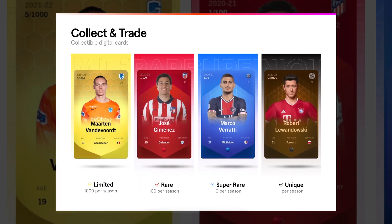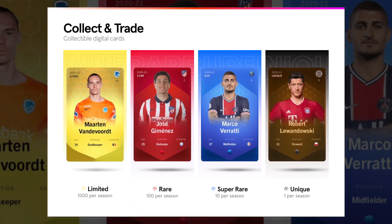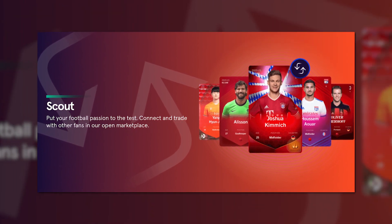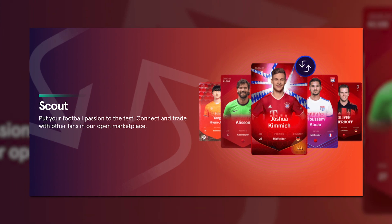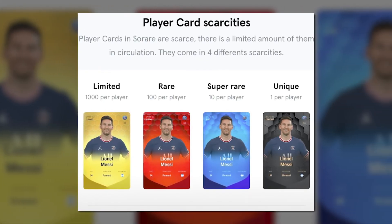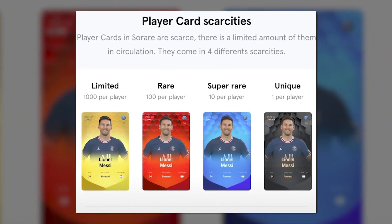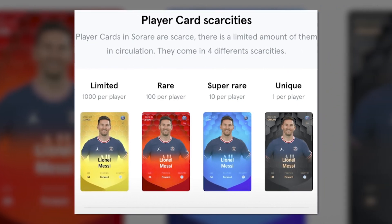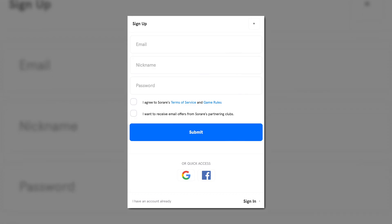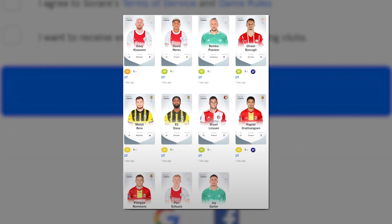So how does it work? Sorare has a limited amount of cards created per player, hence the name. These cards are issued as NFTs which are then used in the game to win prizes and trade with crypto. In a given session, players are each given 1,000 limited cards with 100 rares, 10 super rares, and a single unique card. Take note that the rarer the card, the better. Once you sign up for Sorare on their homepage, you pick a club and then receive 11 common cards.